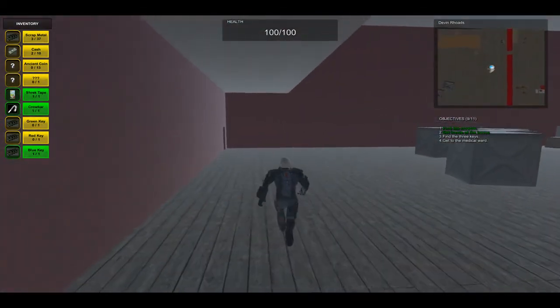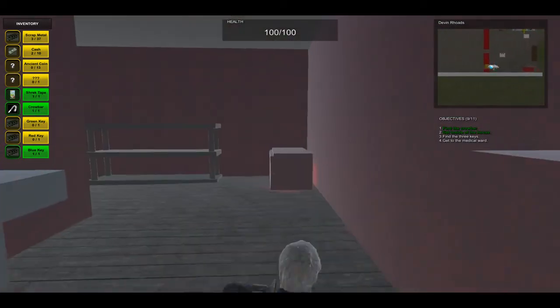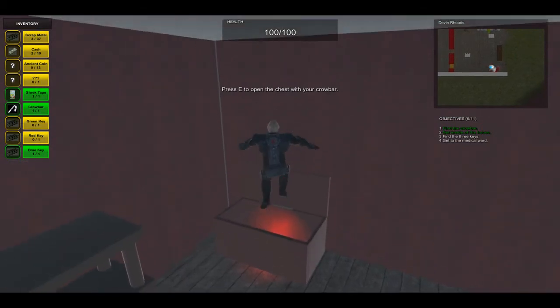Heading out of here, let's see what we got over here on the left. Crouch our way in. Looks like another chest and this one can be opened up using the crowbar.